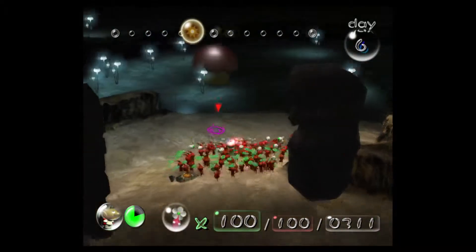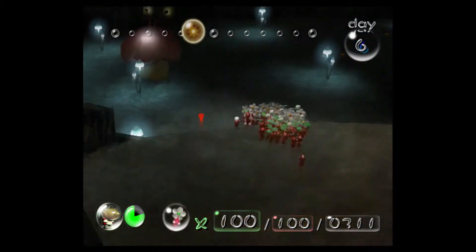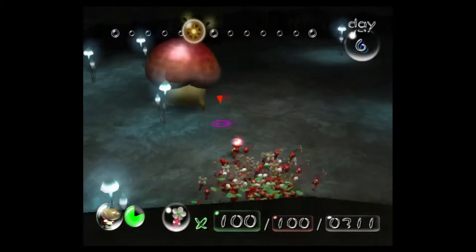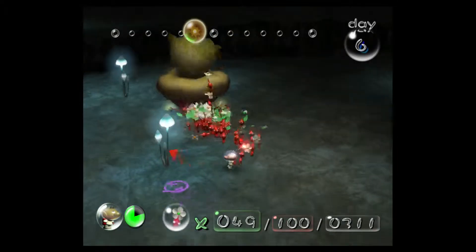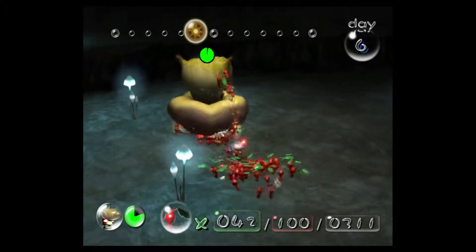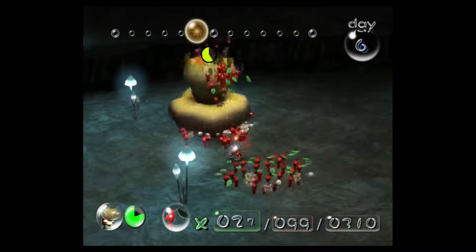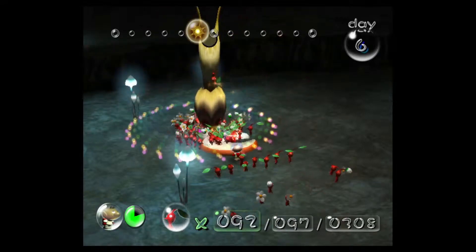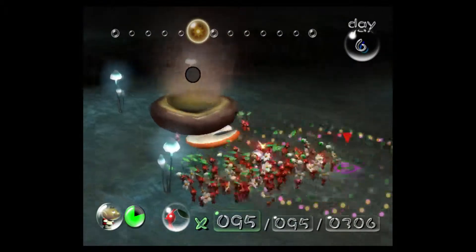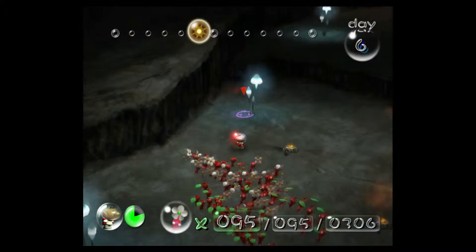Right down here, we've got the Puffy Puffstool guy. He is a bit annoying. He has a special attack that'll turn your Pikmin into mushroom Pikmin, and if they turn into mushroom Pikmin they attack you. Oh man, we managed to kill him in one cycle — that's amazing! Talk about completely lucky. Yeah, that can be a bit annoying, that's for sure.